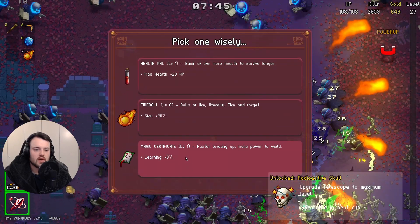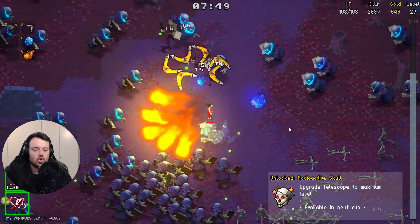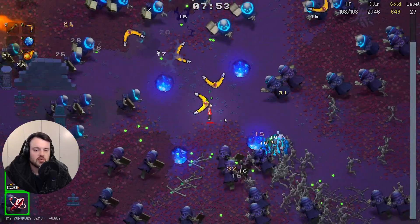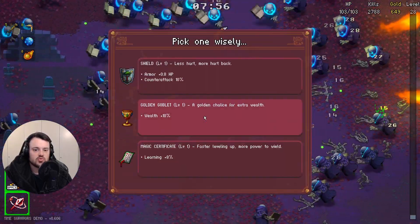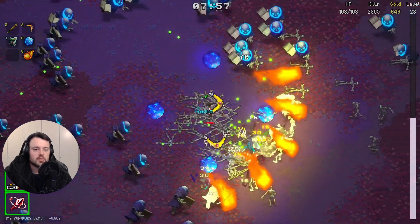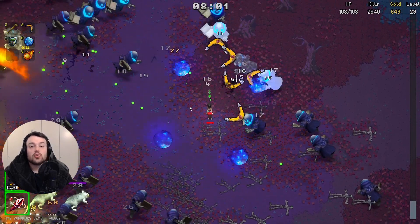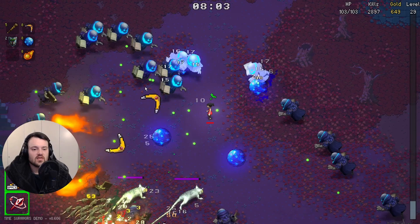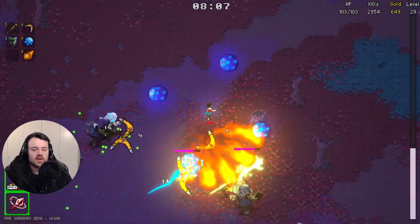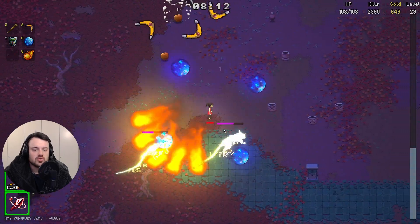One more level in the telescope to make our projectiles bigger — there we go. One more fireball upgrade please. Radioactive skull unlocked — sounds like a very interesting weapon or passive upgrade. The size of our projectiles right now is really what's gonna carry us through this run. I'm gonna go for armor because getting more experience isn't really that valuable anymore since we're already so late into the game. These two rats right here are going to give us a whole lot of gold and two free upgrades as well.